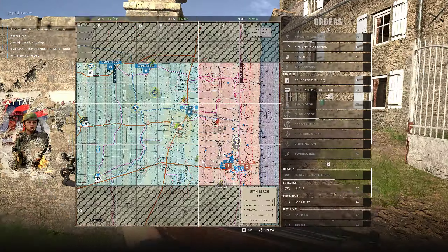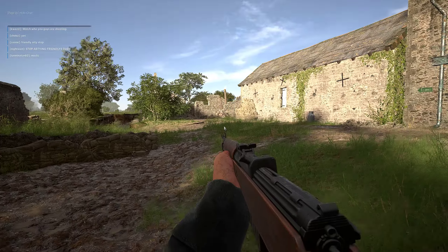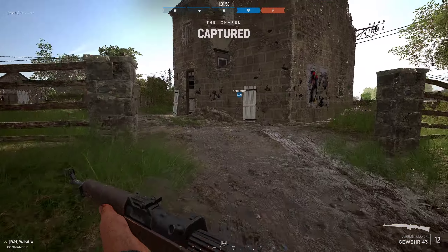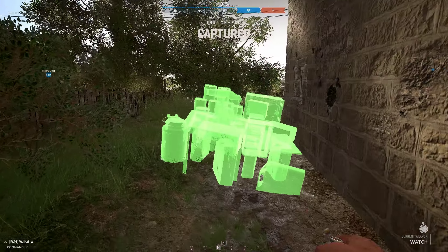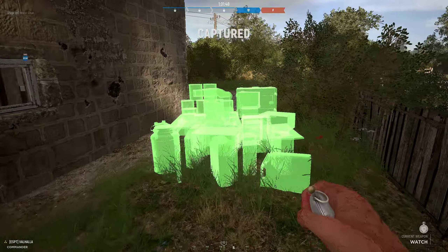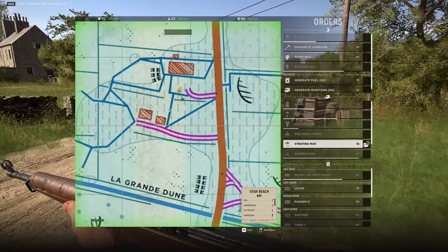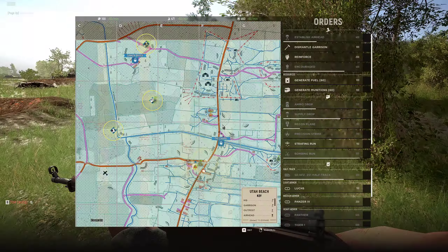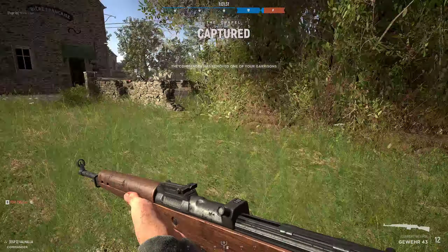Looking like a GG. Got supplies here, thankfully — 150, don't know who dropped it, but I will drop the garrison again. Where am I? Let's strafe this. Can we remove a garrison? Yeah — garrison removed. Thank you.